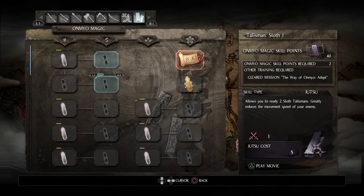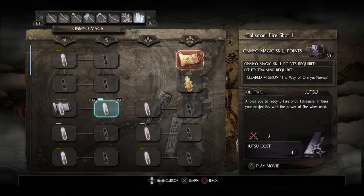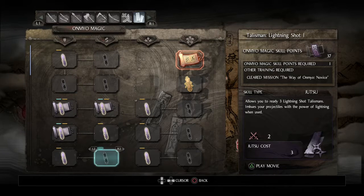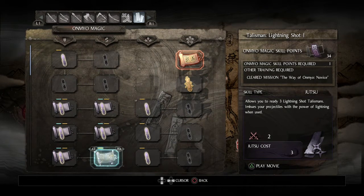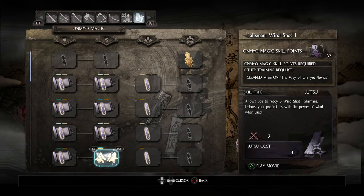I kind of don't feel like cheesing enemies too much, at least not now. I'll keep a few points in case I do end up wanting sloth talismans, but for now I'll focus on the elemental stuff - although that's mainly for applying two elemental debuffs to an enemy at the same time, which applies a third effect called Discord. That completely prevents them from recovering their ki and makes them take extra damage. It's the easiest way to cheese an enemy and one of the main benefits of investing in Onmyo magic.